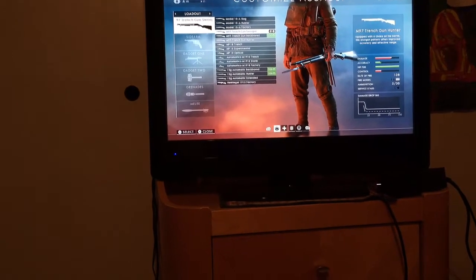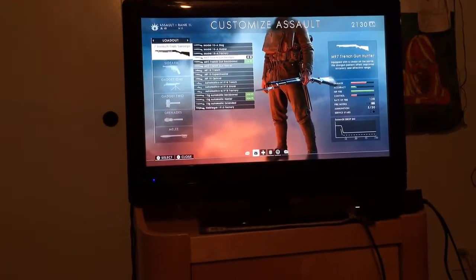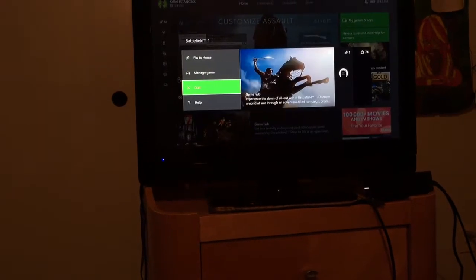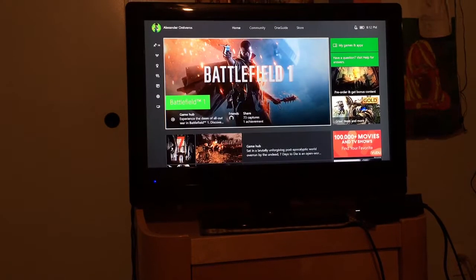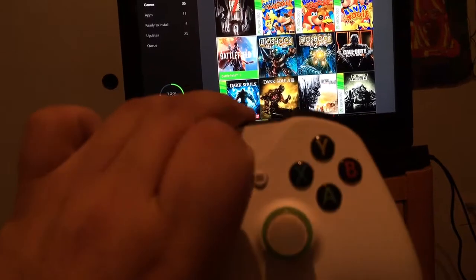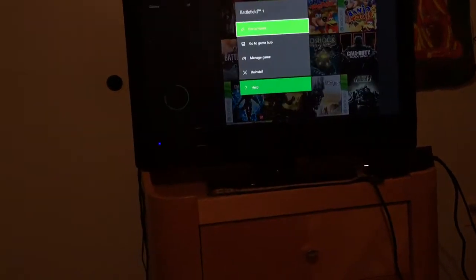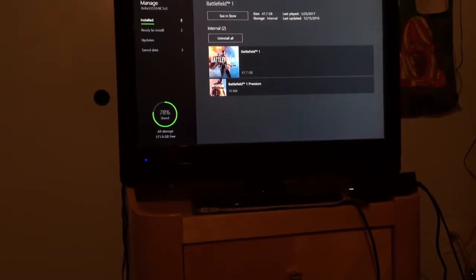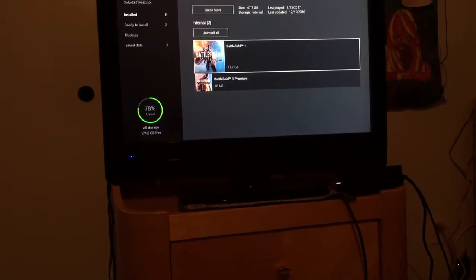What you want to do first is, if you're in the game, exit it. If not, just boot up your Xbox like you would usually. Next, go to My Games and Apps. Once you're there, find Battlefield, press the little start button or the three-line button, and go to Manage Game. Once you do that, this will show you everything that's currently installed on Battlefield.